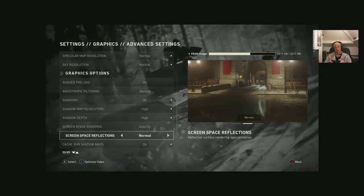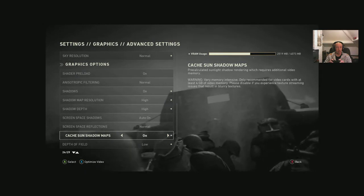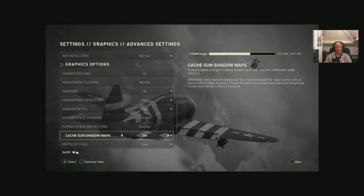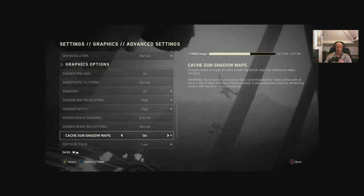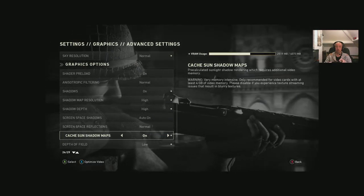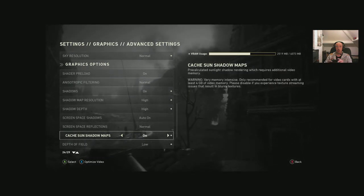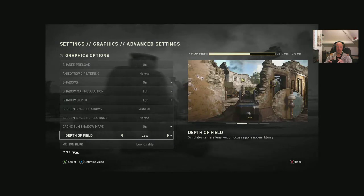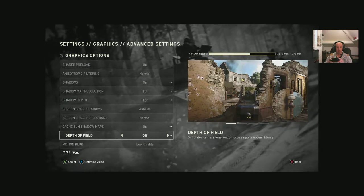Cache sun shadow maps: the warning states this is very memory intensive and is only recommended for video cards with at least four gigabytes of VRAM. Disable it if you're experiencing texture streaming issues resulting in blurry textures. Depth of field options: low, normal, high, and off. I'll put it on low — not something I'm too fussed about.